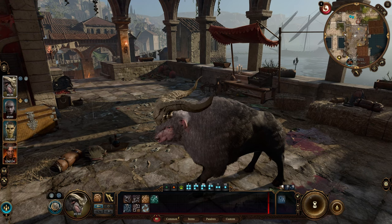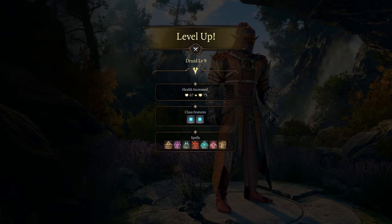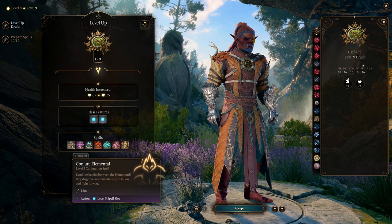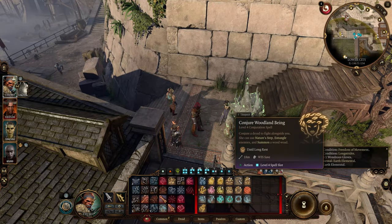Only abilities from your race and class carry over to your beast form. At level 9, you unlock level 5 spells, and Conjure Elemental is a wonderful choice — you can now summon more potent elementals to aid you in battle.